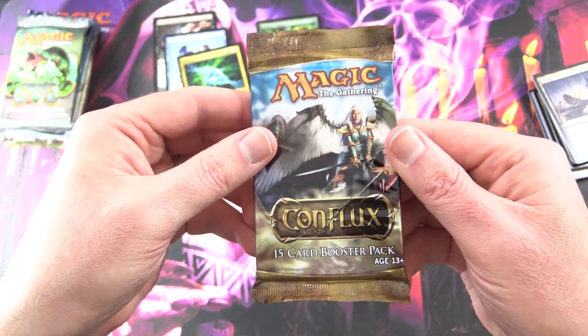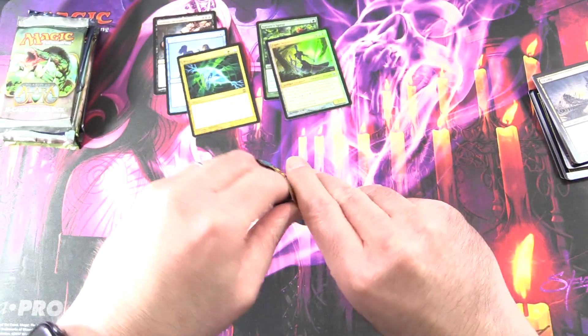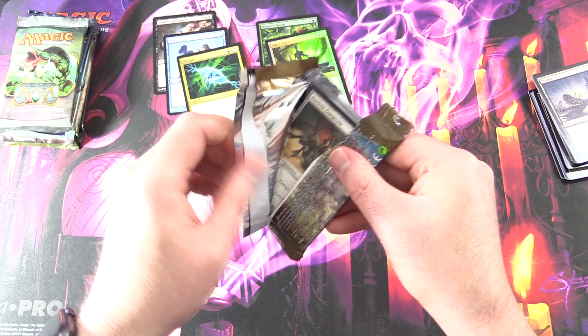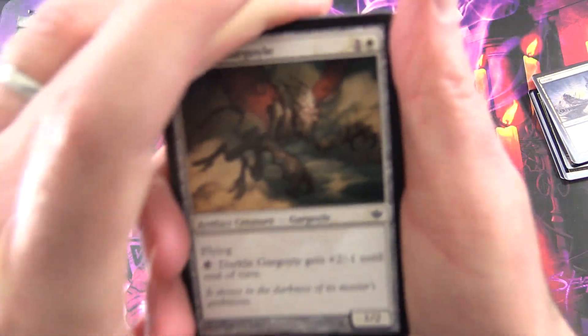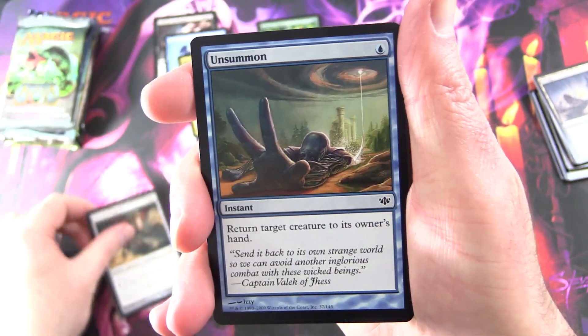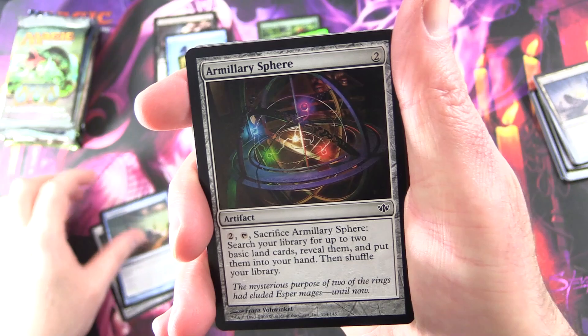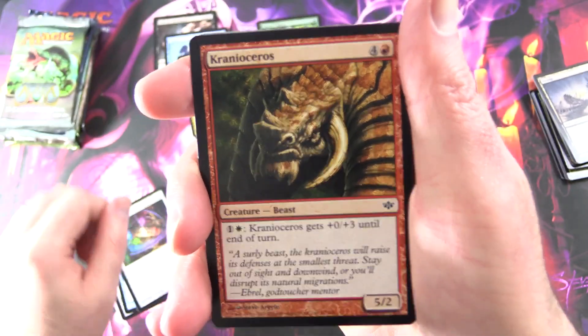Conflux coming right up — I have never opened a pack of this, very exciting times indeed. That one just opened right up — perfect. We've got Darklit Gargoyle, Unsummoned — I've seen that one reprinted — along with Armillary Sphere, Canomonos.